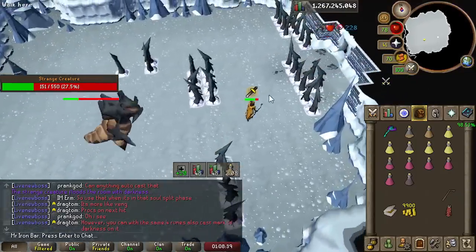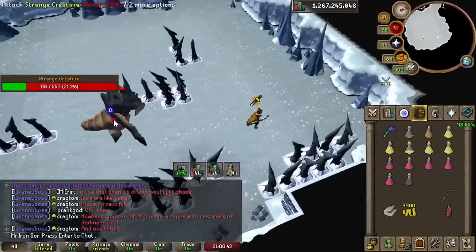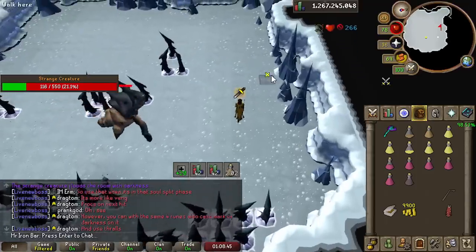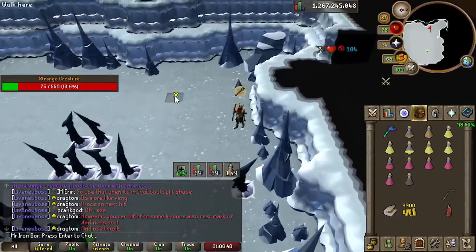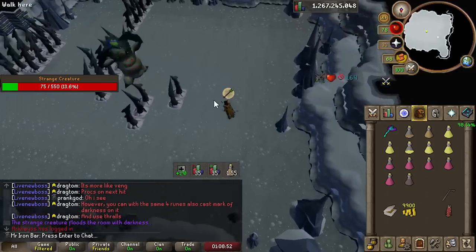The quest boss is the weaker version of the actual Phantom Muspah boss, giving you a taste of what the real encounter is like. Simply ranging this boss with your best ranged weapon and bringing lots of food is good enough to kill it, so even inexperienced PVMers will do fine.